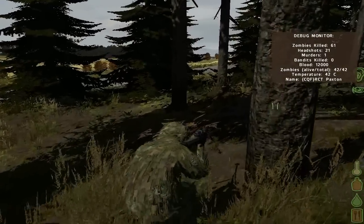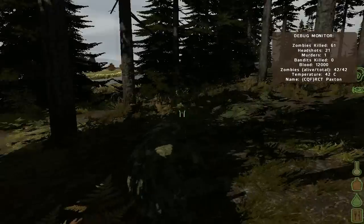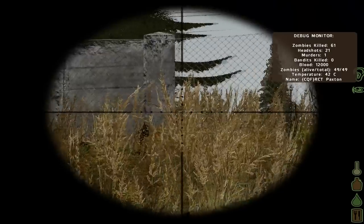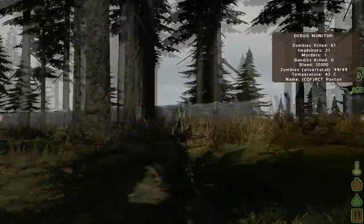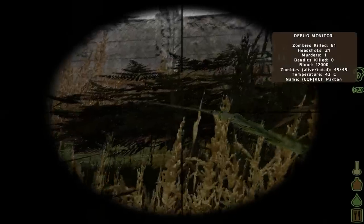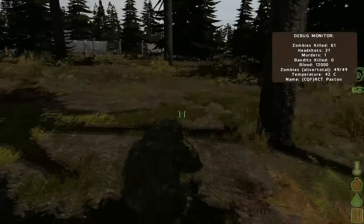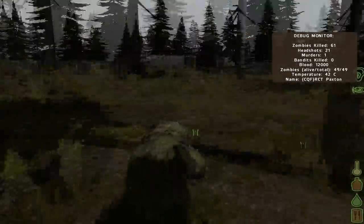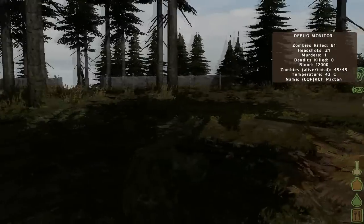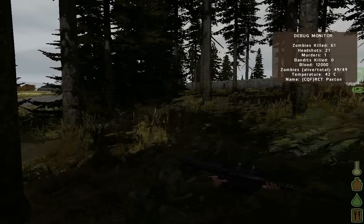I've been playing for two weeks now without doing a video and I found something that might interest you. I found a sniper rifle — lucky for me. There's a ghillie suit too. I always wanted to find a ghillie suit and I found one in Cherno in the apartments at the hospital. These apartments mostly spawn ghillies and such.